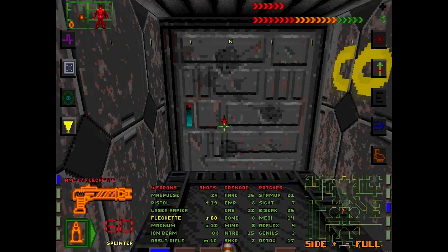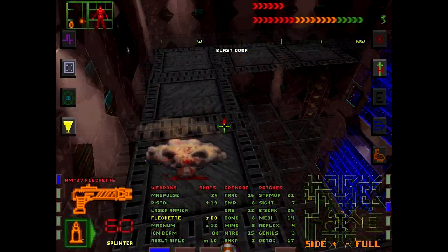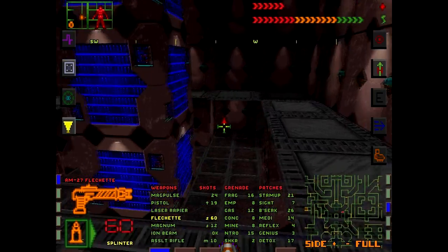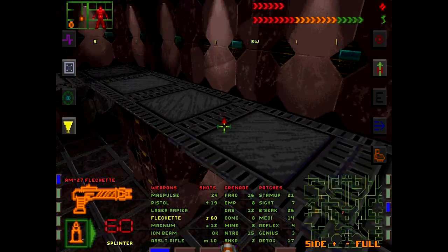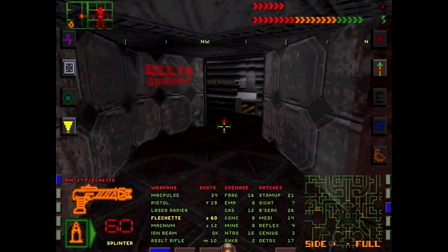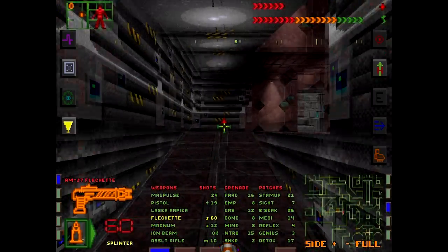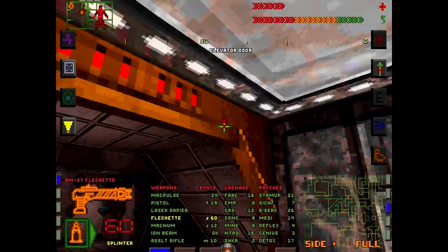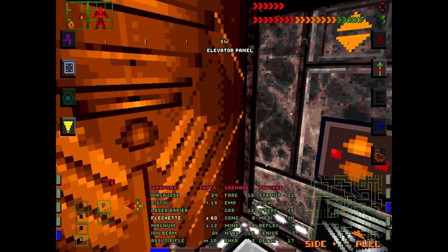If you could find out the system's authorization code, you can send the reactor to overload. Look for that code from Willard Ritchie, the sysop on engineering. Then you have to go to the reactor core and look for a panel where you can enter the code and hit the overload switch. You'll need at least a level 2 environment suit to survive. Escape pods are on the flight deck — enter the launch code is 001. Good luck.